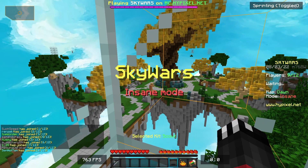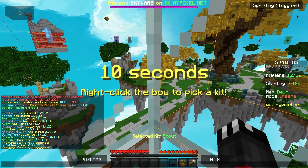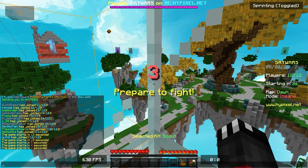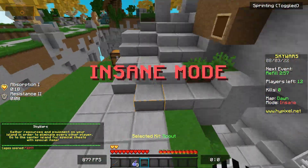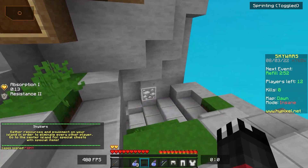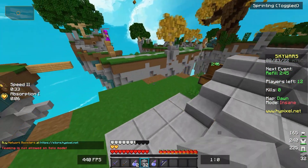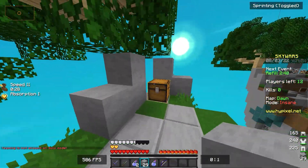You'll probably notice I don't use that many mods. On the screen right now you can see my mouse on the top left, sprint toggled, and the FPS counter. I'm pretty sure it gives the best FPS reading out of any client — Badlion, Luna, Labi mod. Feather Client does a really good job. Hypixel is just so laggy at the moment, and on top of that I am playing in almost 100 degrees Fahrenheit right now — it's like the peak of the heat in the UK. I'm physically sweating.